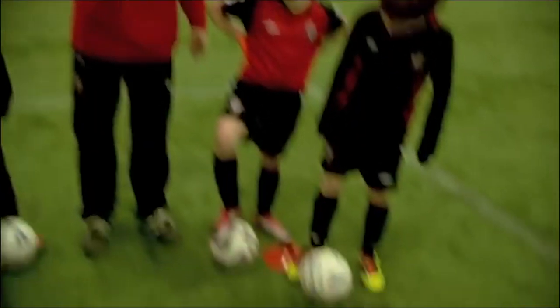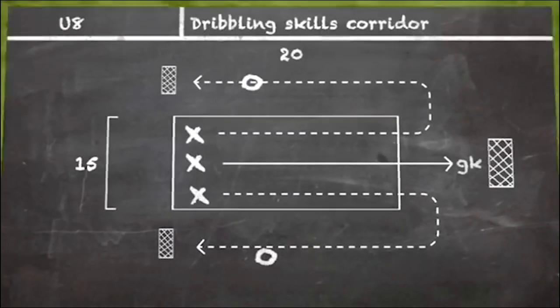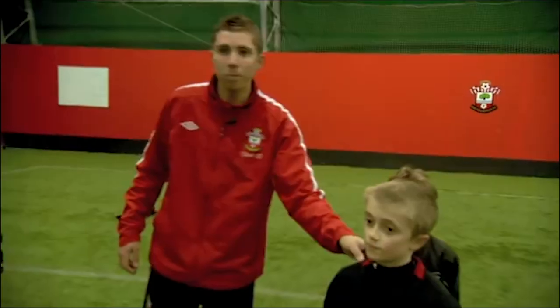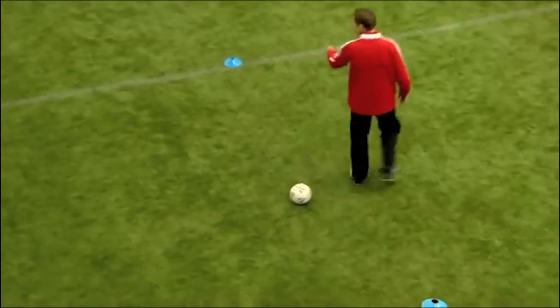This cone here — you're going to dribble in the corridor. But this player here with the ball, when you spin out the top of the corridor, you're going to be in a 1v1 against Harvey. The middle player, when you've dribbled through this corridor, you've got to look at having a shot. You're not allowed to shoot past this blue cone.